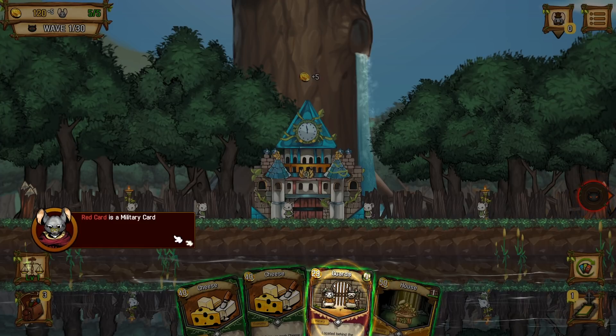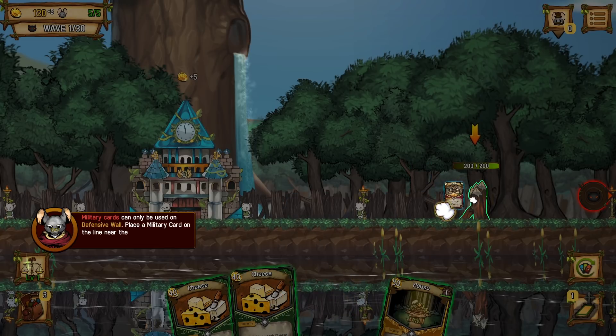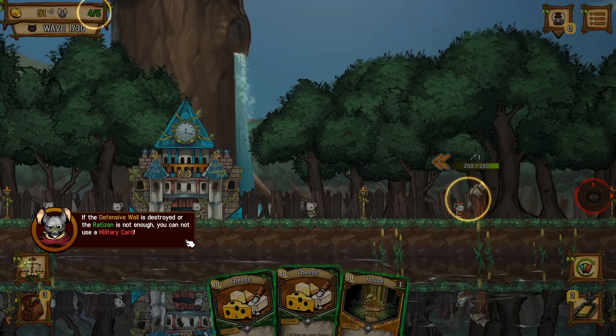According to the reports, enemies are approaching from this direction. Red cards are military cards that can help you recruit military personnel. We'll need to recruit military personnel to help defend against the invasion. In addition to gold, military cards require additional Ratizens of the city. The number of available Ratizens is shown at the top left. After clicking on a defensive wall, all military units deployed on the selected wall can be relocated to an adjacent defensive wall through a move command. If the defensive wall is destroyed or Ratizens are not enough, you cannot use a military card.